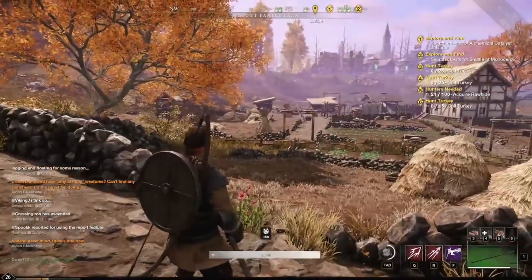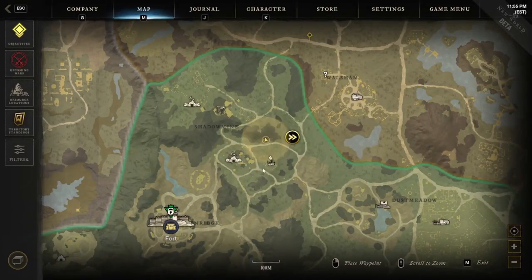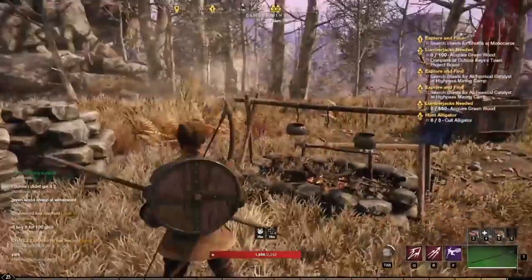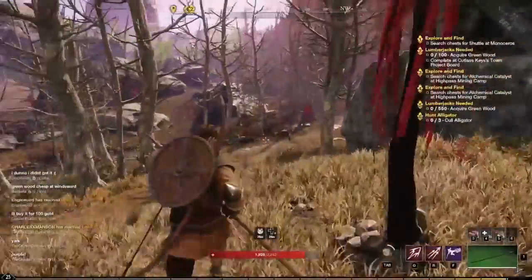Now let's head up north. There's a Provisions Crate up by the Canary Mine. We're right here — level 15 monsters you'll have to fight. The main mine is down there. Come up the hill — boom, level 15 monsters.